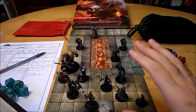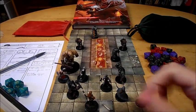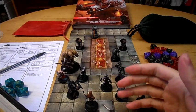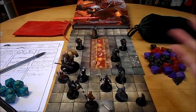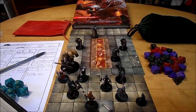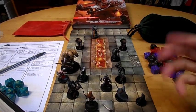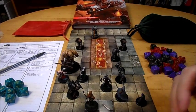At 18th level, you get Survivor — you attain the pinnacle of resilience in battle. At the start of each of your turns, you regain hit points equal to five plus your constitution modifier if you have no more than half your hit points left. So if you're above half, you don't get anything, but once you drop below half your full hit points, you get five plus your con modifier back each round. You don't gain this benefit if you have zero hit points — so if you get knocked down, you're still down until somebody heals you.